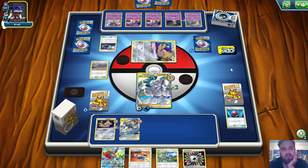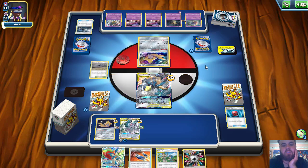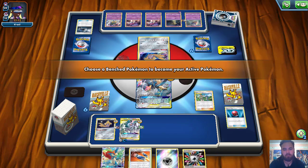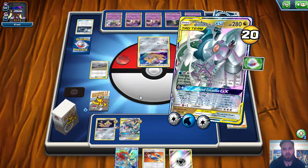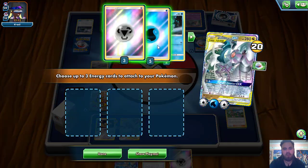I believe he just added a Great Catcher. Not a big deal because we have Mallow and Lana in hand. We are going to see the Great Catcher played. My opponent has no cards in hand and he's just hoping I can't do anything. Unfortunately for him, there is a lot I can do. So we are going to Mallow and Lana — I misplayed there, I should have brought up the Jirachi to get off a Stellar Wish, but them's the breaks. We throw down another Rainbow Energy onto our ADP and declare Ultimate Ray for Knockout.